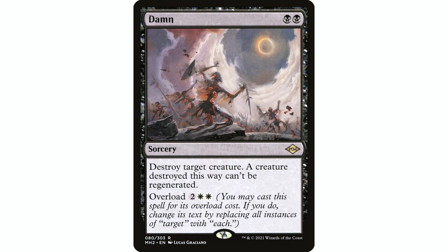Damn is a black and a black sorcery: destroy target creature, a creature destroyed this way can't be regenerated, and it has overload for two white and two white. Right out of the gate I thought this spell was just okay when it came out in Modern Horizons 2. Everyone was losing their minds about it and I thought it was okay — I didn't think it was that great.